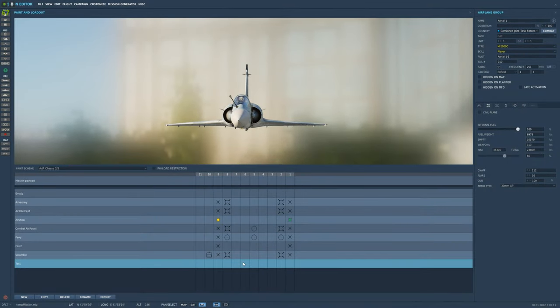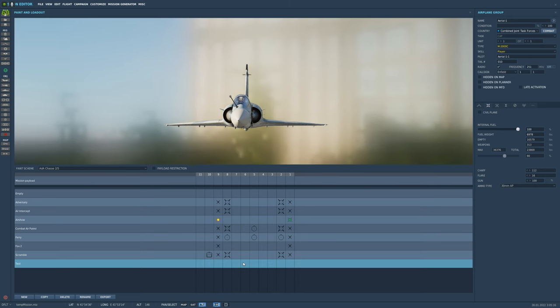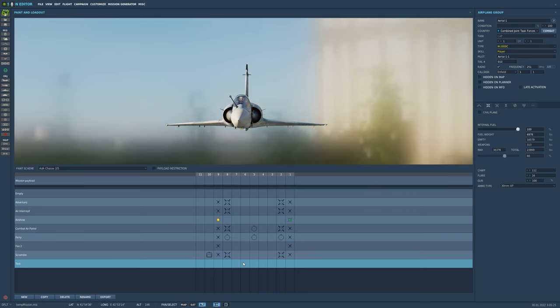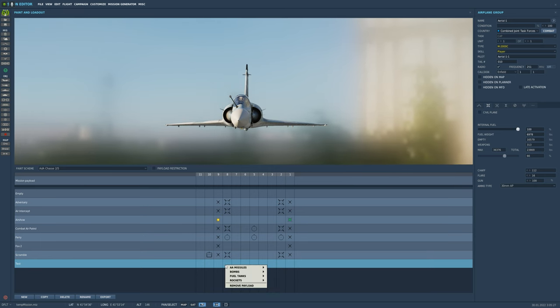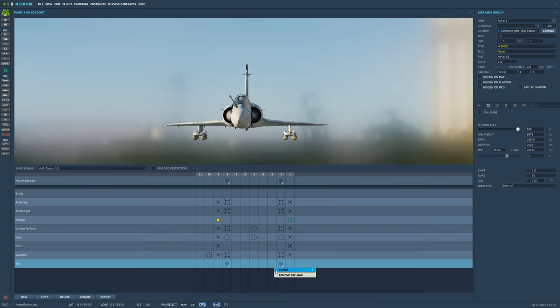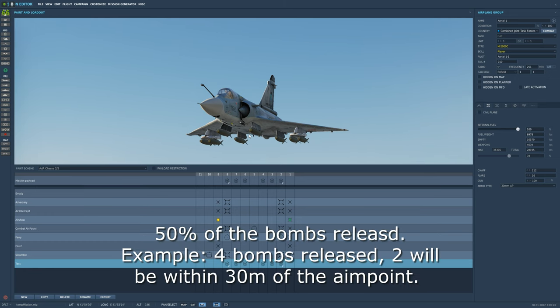Next category is BL, our low drag bombs. These are designed to be released from medium to high altitude in level flight or a dive. They're not super accurate, which often requires multiple bombs to hit one target. First one is our Mark 82s — again, these are 500-pound bombs and you can select eight of them. With a perfect release, 50% of the bombs will impact within 30 meters of the aiming point.